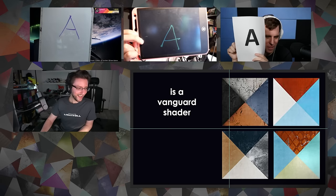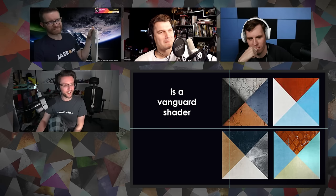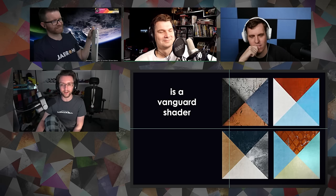Which of the following is a Vanguard shader? Only one speaks to me. Everyone's going with A — that is the bait answer, incorrect. You know I'm going to try and trick ya. The correct answer is B: Vanguard Flash Fire — the shader I won my fashion emblem with. For a point, name what activity this shader is from. Drops in strikes? It is not from strikes, and not from a dungeon.